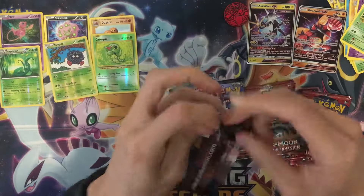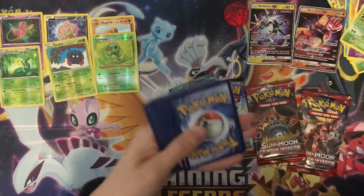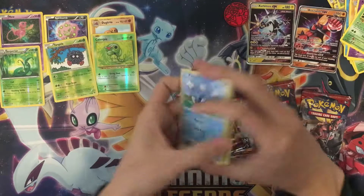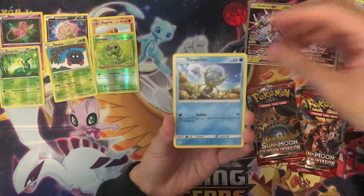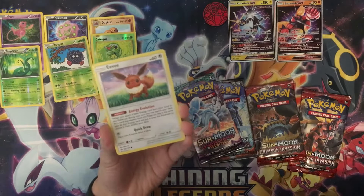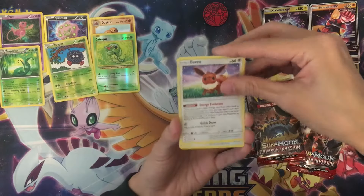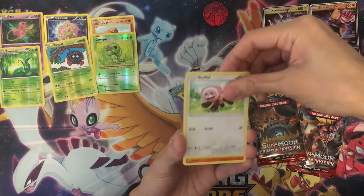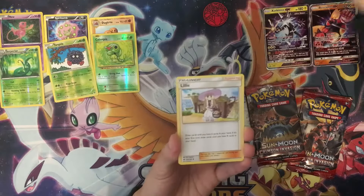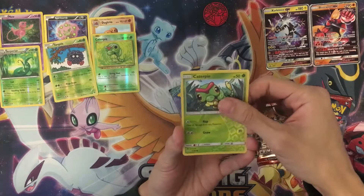Sun and Moon base set pack — we're going to do four here. Starting with Poliwag, Dupe Hider, B Evolution nice, Stufful, Blissey, Grass Energy, Spinda, Lily, Herdier, reverse holo Caterpie...